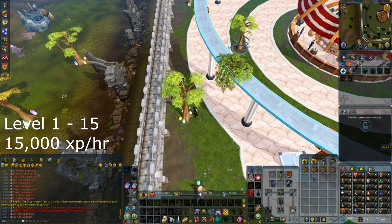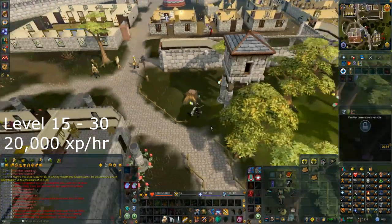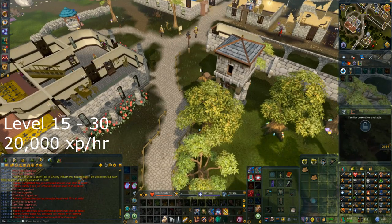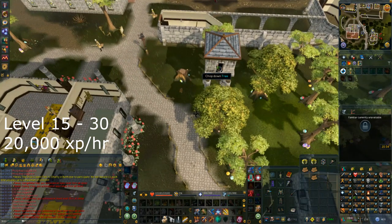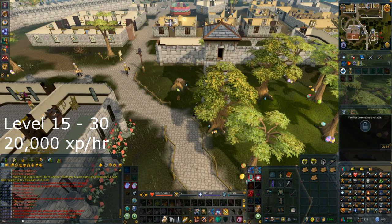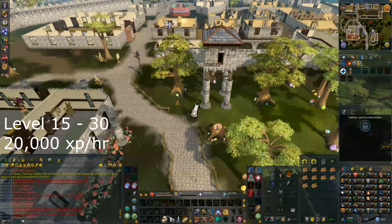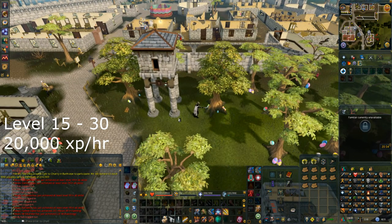Once you reach level 15, travel a little south and there will be a cluster of three oak trees around a guard tower with a bank extremely close by. At level 15 trees can give multiple logs, so it's very unlikely all three oaks will be down at once. Keep chopping here until level 30, which will take about another 35 minutes.